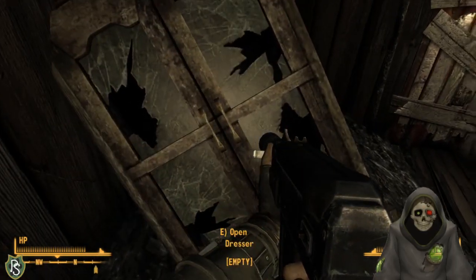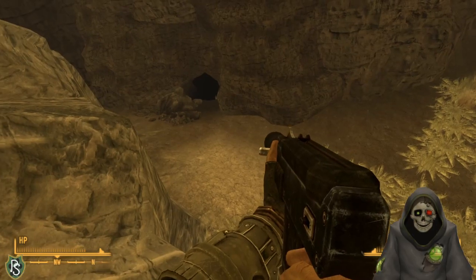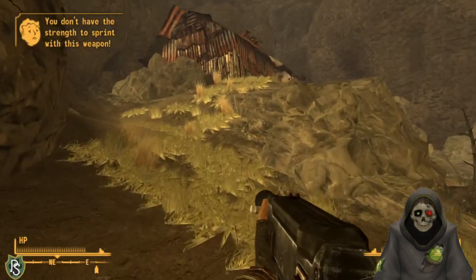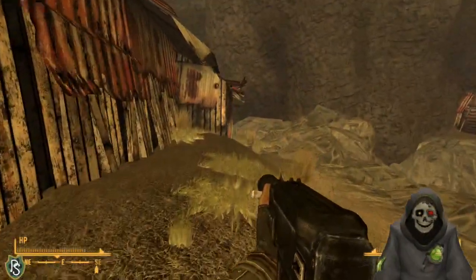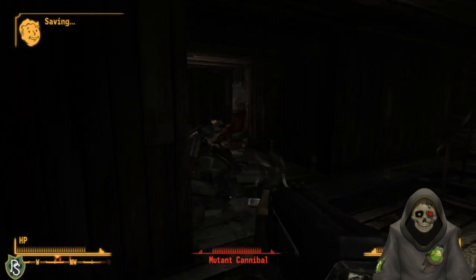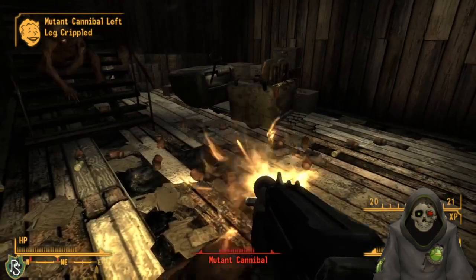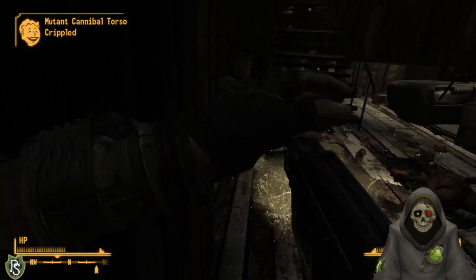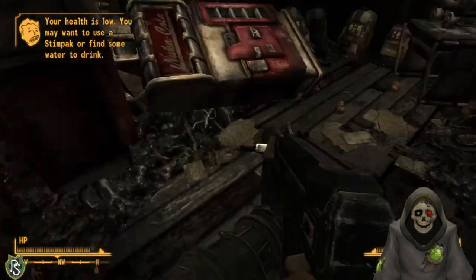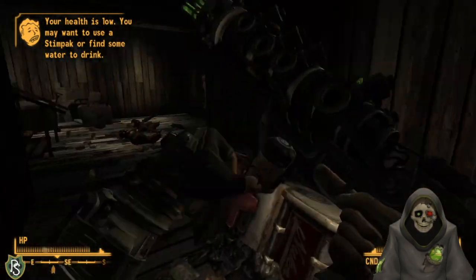I check how close the next quest marker is - there's a Ranger Station all the way up on high ground. This place is just caverns everywhere. I wonder if Boulder, Colorado actually looks like this. I fight more mutant cannibals coming from a cave while low on resources. I level up and put points into Science to get it to 80, Lockpicking to 75, and some into Medicine since we're dealing with plagues. For my new perk, I take Intense Training to increase my Strength so I can actually run with my weapons out.